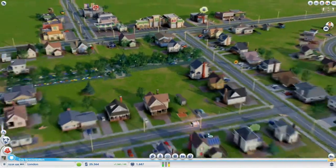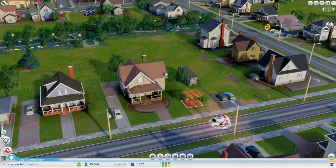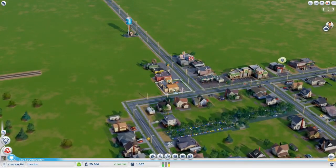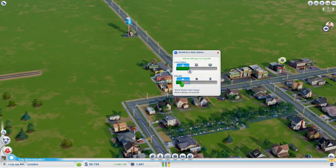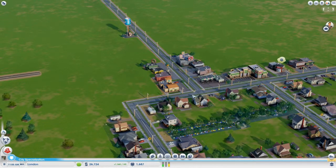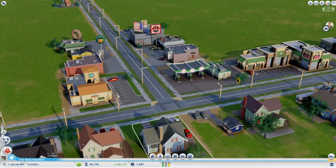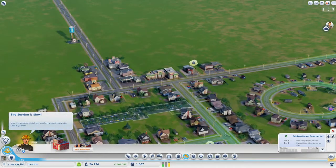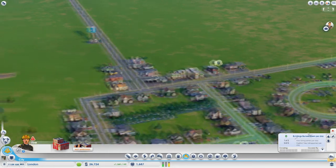We've got an ambulance over here, just chilling out. Looks like someone's hurt. Some of these places are ready to expand, but I think they actually need road to increase. At the moment these are medium density. Why is it low density? Fires extinguished. Apparently that's a problem — no, it's not.